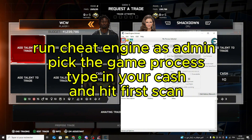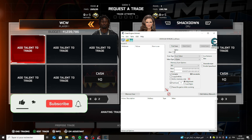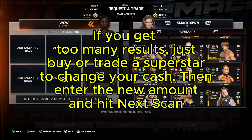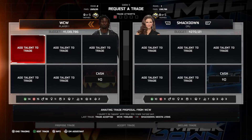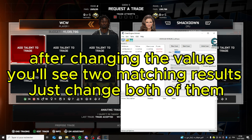Run Cheat Engine as admin, pick the game process, type in your cash, and hit first scan. If you get too many results, just buy or trade a superstar to change your cash. Then enter the new amount and hit next scan.